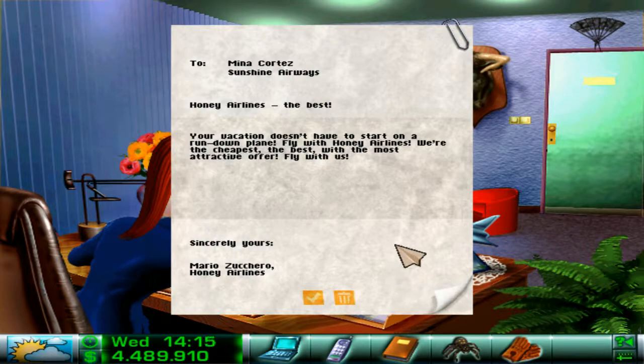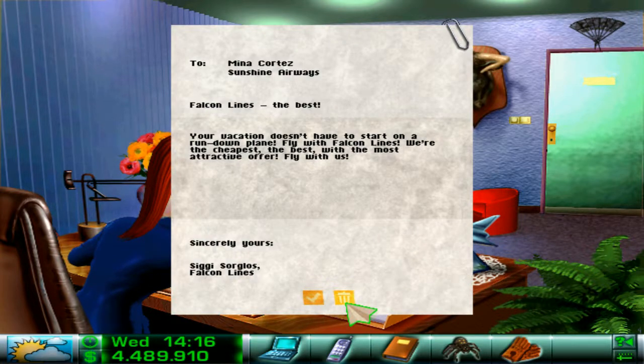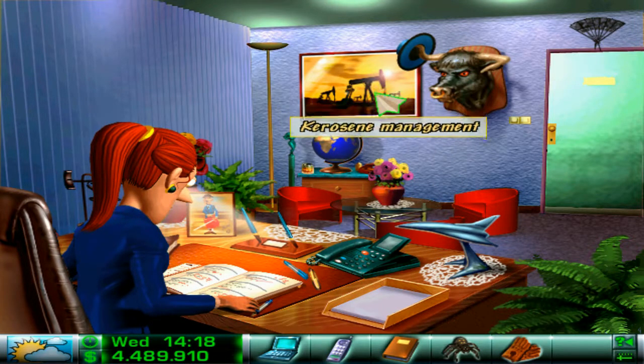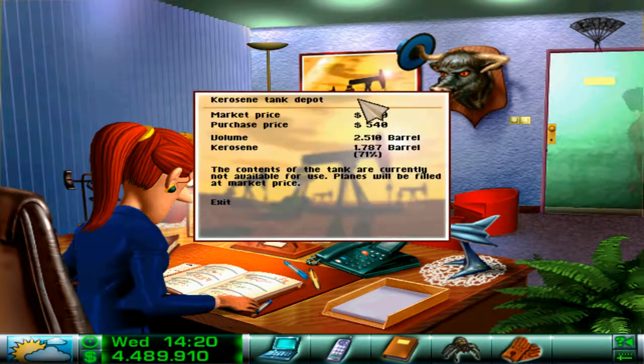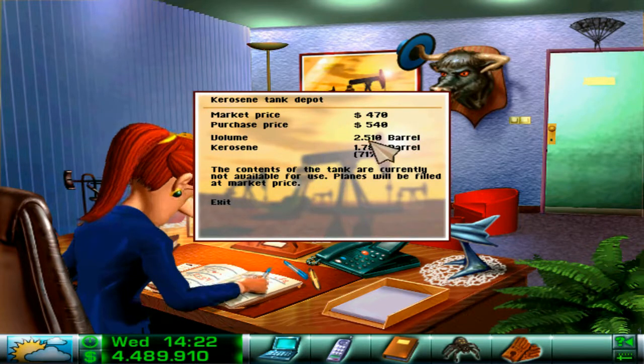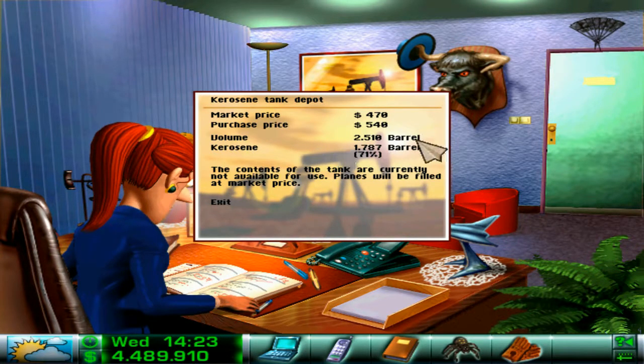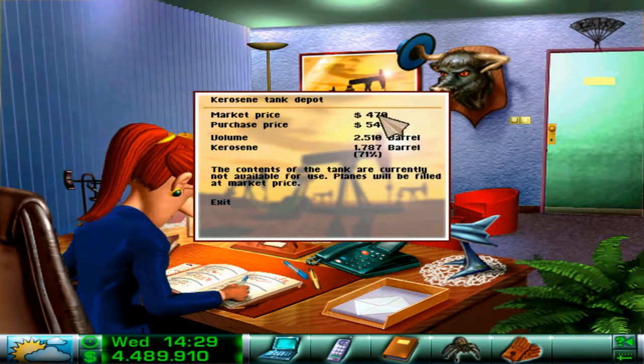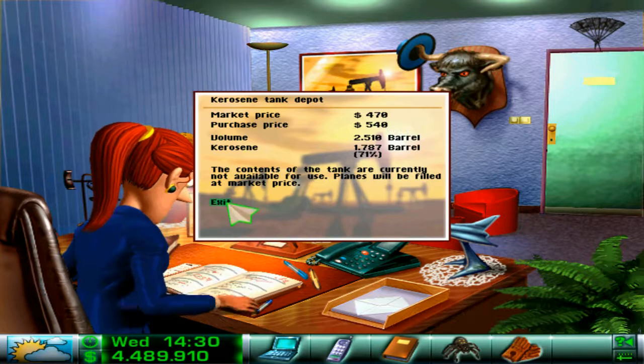I've got mail. Honey Airlines is the best? No, go away — horrible. Here we have kerosene management. I have stored some kerosene in barrels. At the moment the market price is cheaper, so I'm not going to use the ones in the barrels. If it was higher, I would. But at the moment, I don't have to.